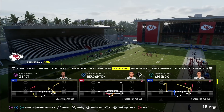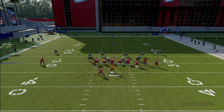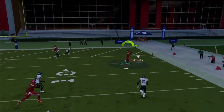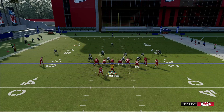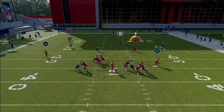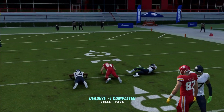You still got plays like Z Spot. For this setup I'm just gonna put a streak on my circle receiver, snap the ball — got your corner route. Just like Spacing Switch I like that setup, but you got that whip route from your circle receiver. Pretty much the same thing but with a whip.